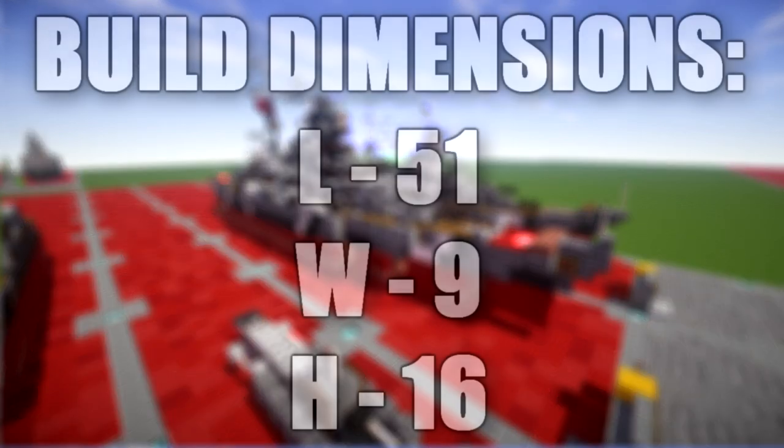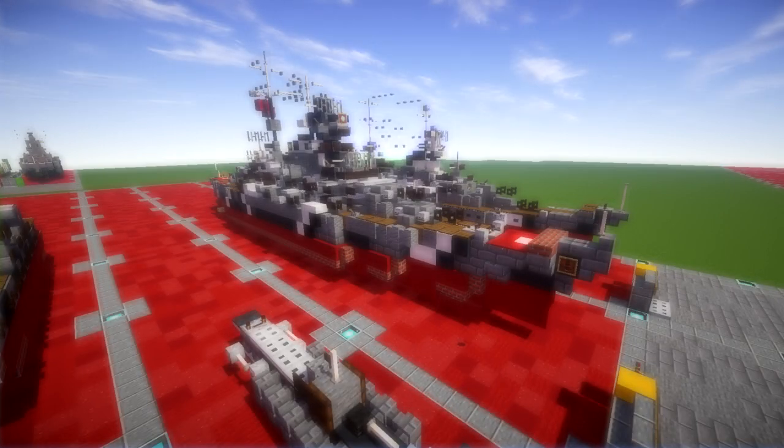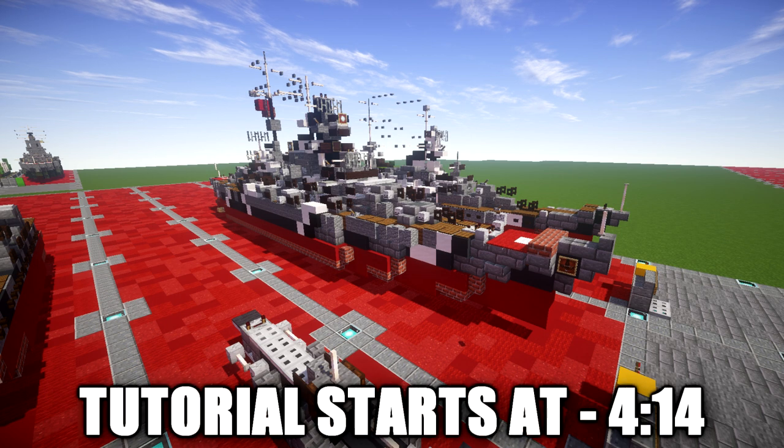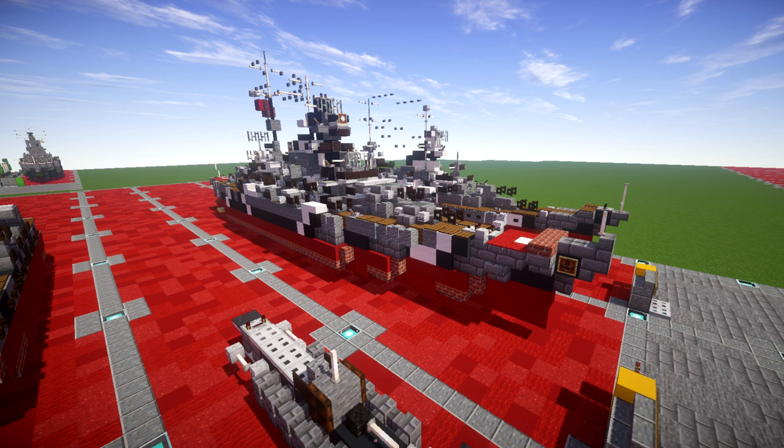In this tutorial we will be going ahead and building the German battleship Bismarck. Bismarck was the first of two Bismarck-class battleships built for Nazi Germany's Kriegsmarine, named after Chancellor Otto von Bismarck. The ship was laid down at the Blohm and Voss shipyards in Hamburg in July 1936 and launched in February 1939. Work was completed in August 1940 where she was commissioned into the German fleet. Bismarck and her sister ship Tirpitz were the largest battleships ever built by Germany and two of the largest built by any European power.